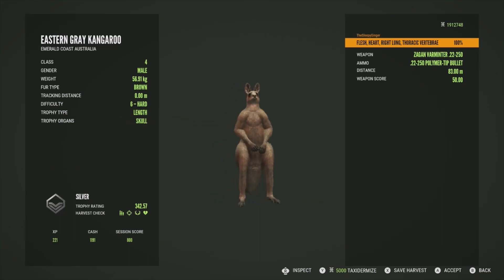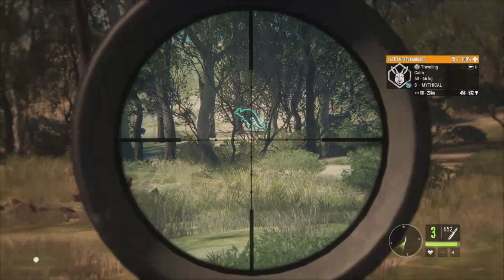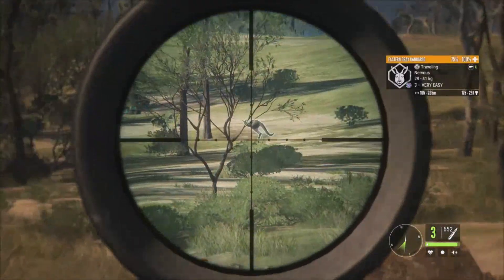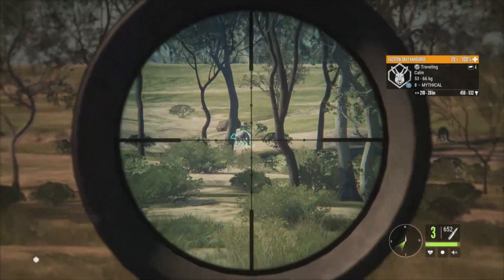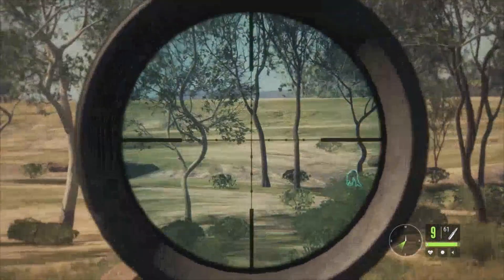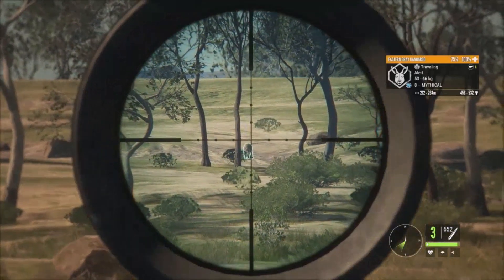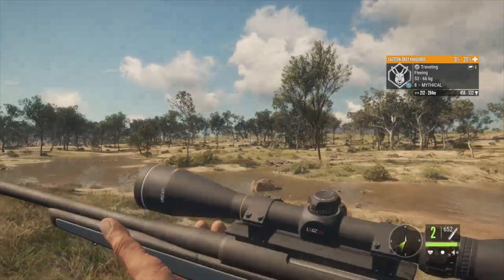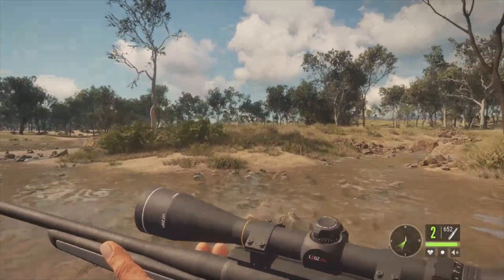The big mythical has estimates of 456 to 532. There's actually a second mythical — smaller, at 366 to 442. Let's go for the big one. Using the .22-250 to get his attention and make him go alert, then switching to the 7mm for the shot. He turns around and stands up — that shot is fantastic. The 7mm is probably the best gun for kangaroos so far. He's going down easily. We have another one still just alerted over there giving the warning call — might get another one, but we've created so much hunting pressure I don't think I'll try.